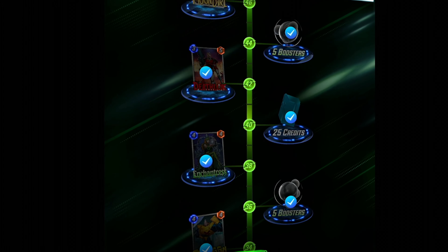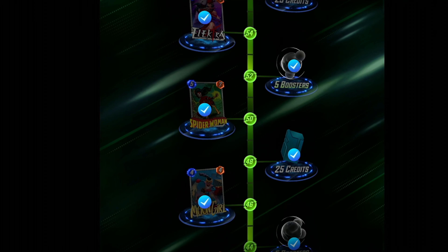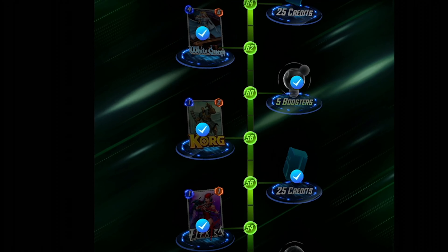Every now and then, when you upgrade your collection level enough, you will unlock new cards. When you first start playing, you'll unlock them quite quickly, and the more you play, the slower it gets. Honestly, I found the pace to be pretty good. It does slow down a lot later on, but you get to the point where every time you unlock a new card, it's exciting, and I wanted to jam it in a deck and see what I could do with it.